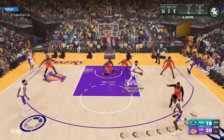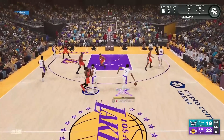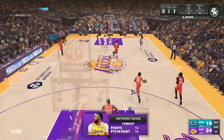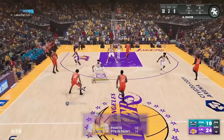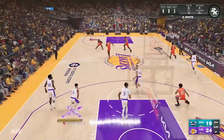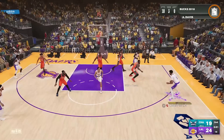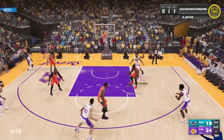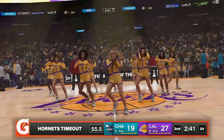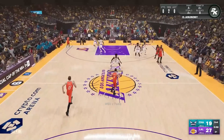On the next possession, I use Derek White as a screener to get matchup switches. I've noticed this works really well — use your five as the ball handler and your one as the pick-and-popper to fish for matchups. It's tough for those slow fives like DeMarcus Cousins to fight through screens, and the ones can't guard AD down low. Tari Eason with one of the fastest jumpers in the game — we get that shot off from AD in the post and take an eight-point lead.